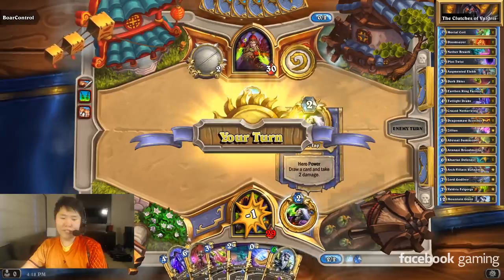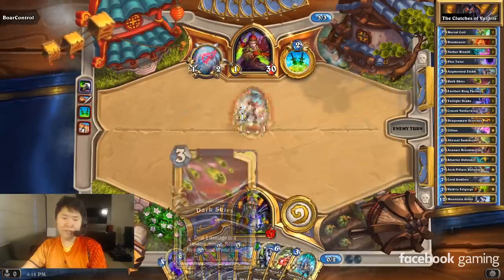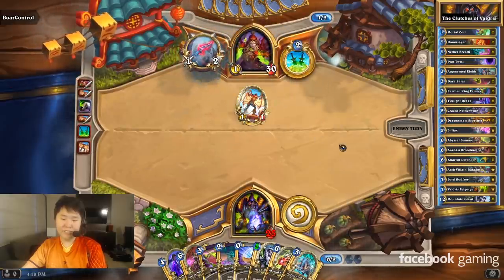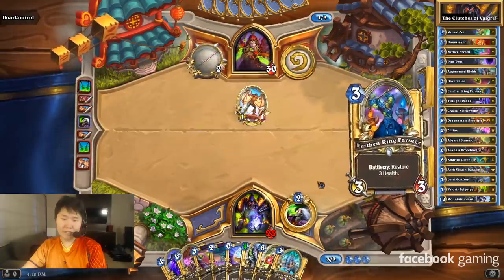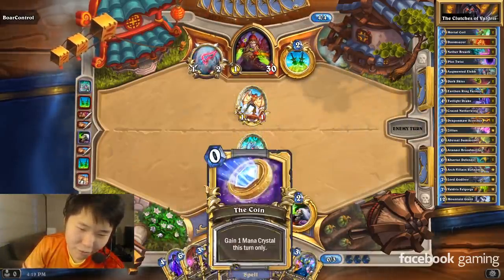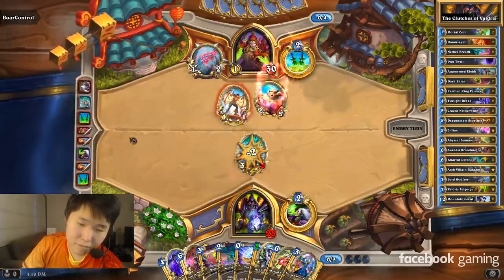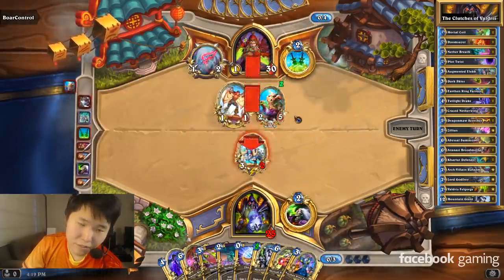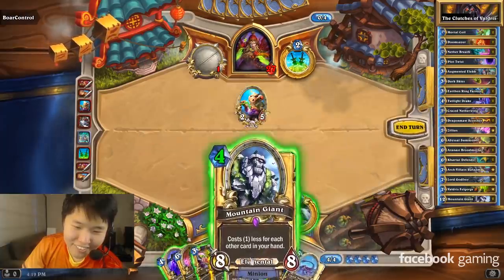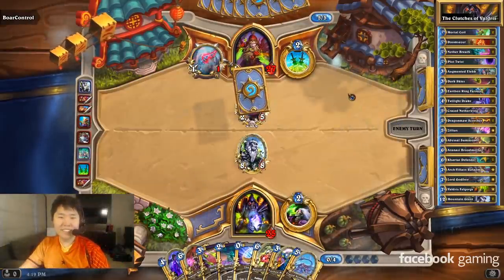You got yourself a pirate rogue, eh? I can play this on the 3, this on the 4 without pointing this out. Another breath will really help me with the whole not dying situation. I want to play the one with more stats. I could coin this out, but I kind of want to keep coin for maybe like Abyssal Summoner. Give all minions in your hand plus... Oh, hand buff rogue? That's fun. Now you caught my interest.